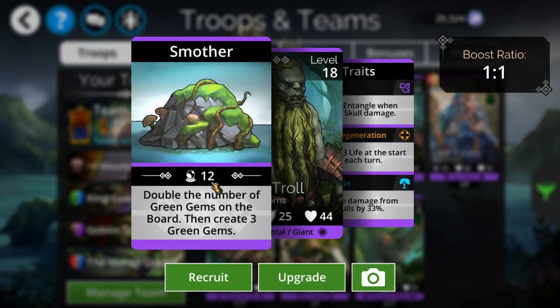The other problem I have with Forest Troll is I usually want at least 12 green gems on the board for this to be viable. Less than that it actually becomes dangerous. There's actually a point where it could be counterintuitive - you're actually helping your opponent out. Like if there were only one or two green gems on the board, this is basically a waste of an ability. You don't get a guaranteed extra turn with this.